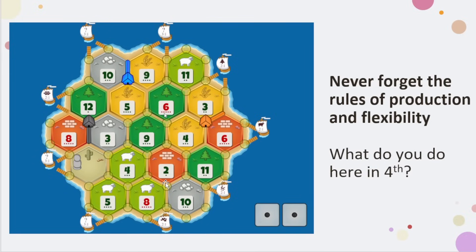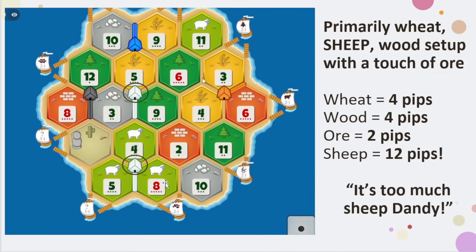I calculated this board and what I came up with was very interesting — probably not intuitive on the surface, but when you get into the why, it becomes extremely insightful. I picked the 5-4-8, so triple sheep, and the 5-3-9. This is what I would call primarily the wheat-sheep setup with just a little bit of ore. I should expect my hand to be mostly sheep — I have 4 pips of wheat, 4 pips of wood on the 5 and 9, 2 pips of ore on the 3, and 12 pips of sheep. A lot of people say 'Drew, it's way too much sheep.' And I'd agree — as this setup stands, it is a lot of sheep. But I'm not looking to have this setup play out that way.